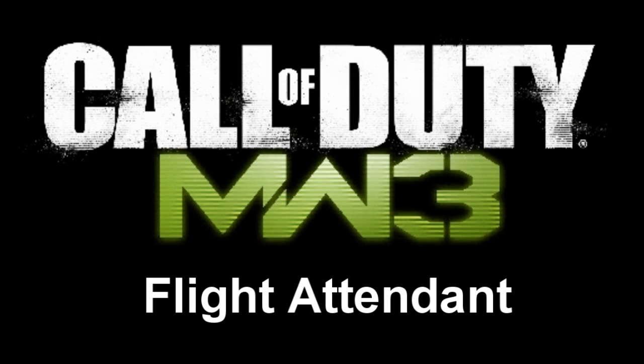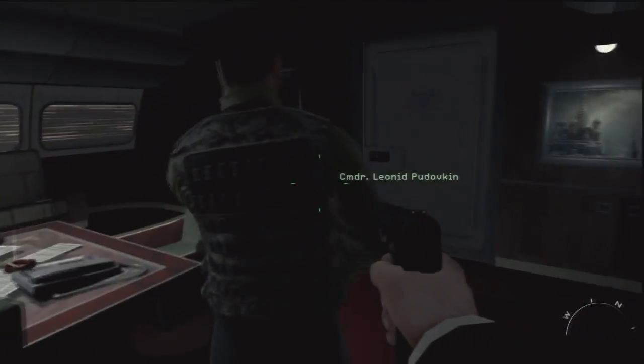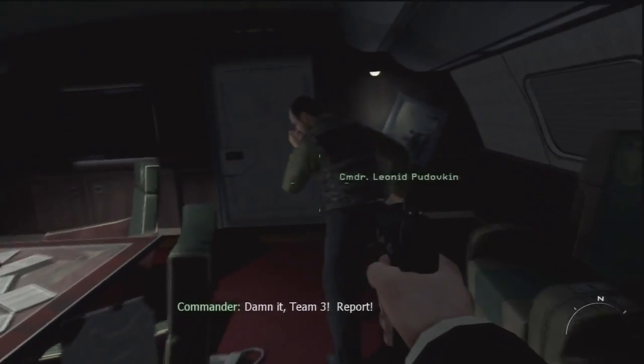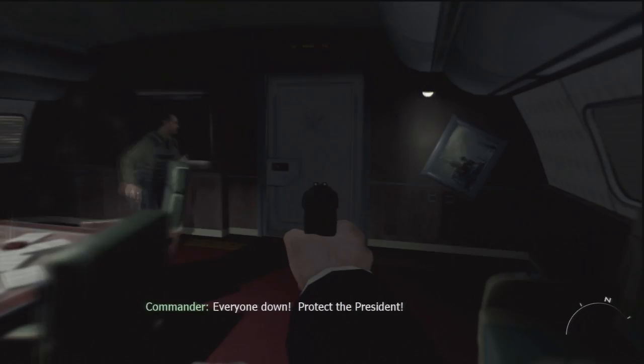Hello everyone, it's Fergus and Dan with another achievement slash trophy video on Call of Duty. This is a secret achievement called Flight Attendant. You walk through the plane just after the meeting and you're under attack, and you get to this room and there's a bunch of guys in there. Dan, what do you have to do?